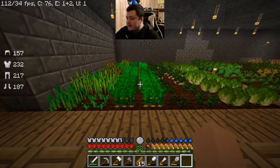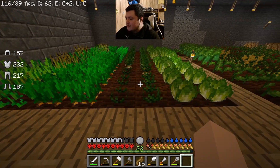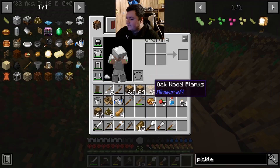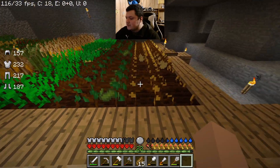Over here is all my different farm crops. This is wheat, carrots, onions, lettuce, bell peppers, mustard seed, chili peppers, peanuts, corn, potatoes, cucumbers, and squash.